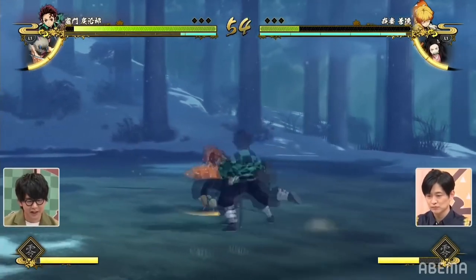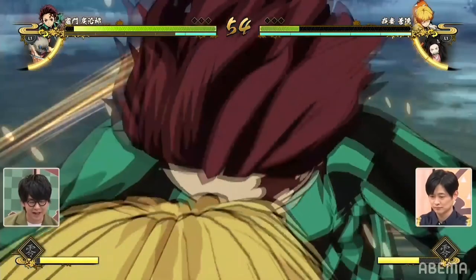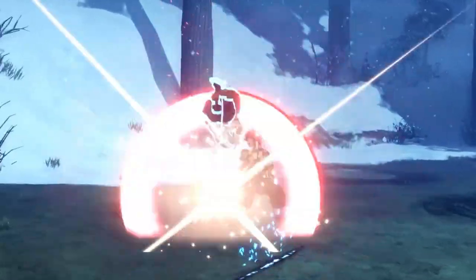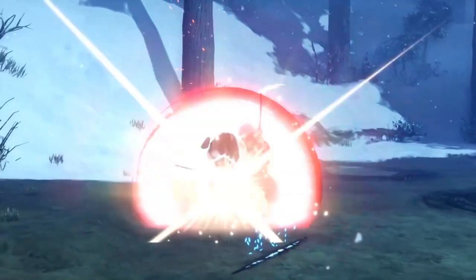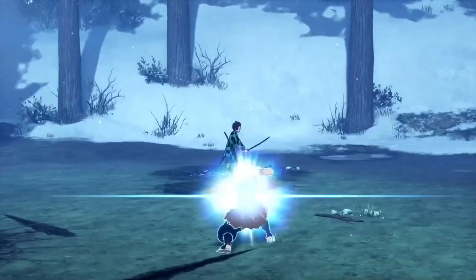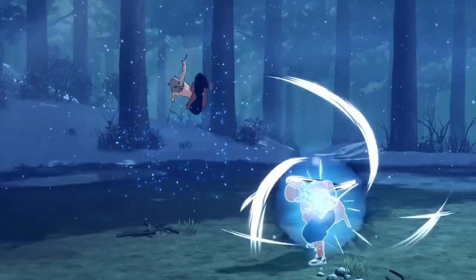They're done by doing tilt attacks, similar to My Hero One's Justice 2. Unblockable attacks will go through the armor, but the armor seems quite strong — it doesn't get slowed down by regular attacks at all, which is pretty crazy. Here's an example of Inosuke's armor attack, which he can hold for a period to make it do more damage. Inosuke's homing dash actually has armor too — I'm not sure if everyone's homing dash does, but we can definitely tell Inosuke's does.